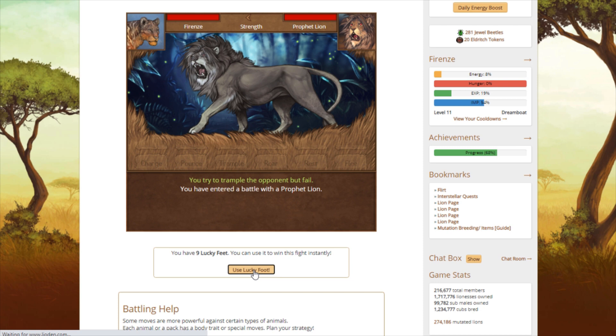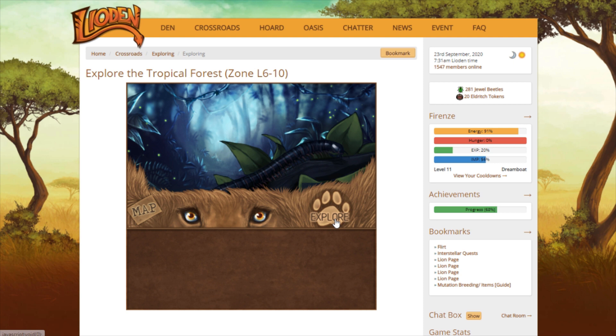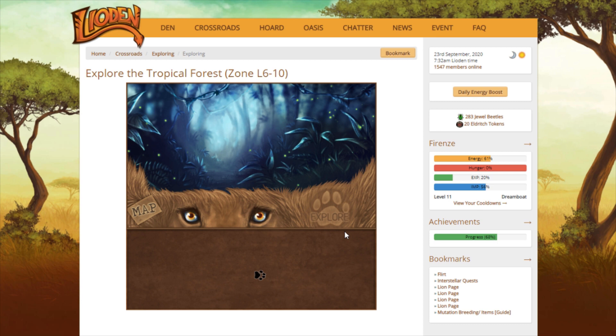Before this event started, I wish I had passed the section of the Interstellar Remnants quest where you defeat all of the golden crabs, because those keep popping up and I don't know how much it's pushing out the actual encounters for this event. I do wish I had passed that section of the quest so I didn't have those popping up in Explore. I think I have to defeat 30 of those.